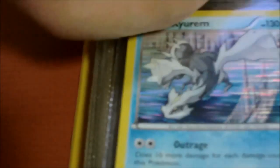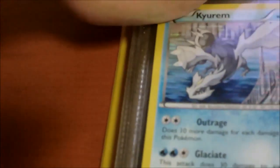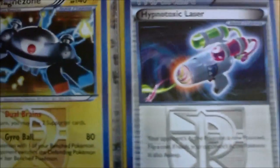Venusaur is two dollars. Code cards from Plasma Storm. We also have another Venusaur, so that's also two dollars. On the side here, Kyurem from — forgot what that set was — but that's also holo, so two dollars. More Kaijudo code cards. Magnezone — two dollars.